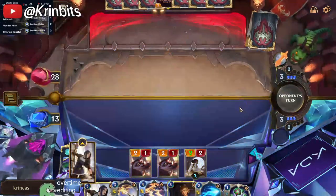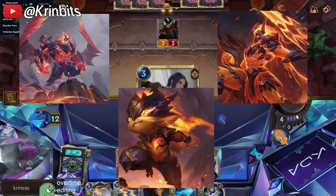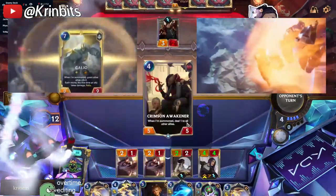What the heck are you thinking? Let's start with the basics. Infernal Galio, Pantheon, and Kennen — all of these champions are new champions, so all of them have level-up animations with character models.